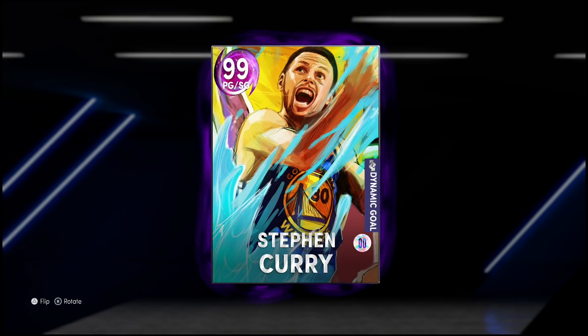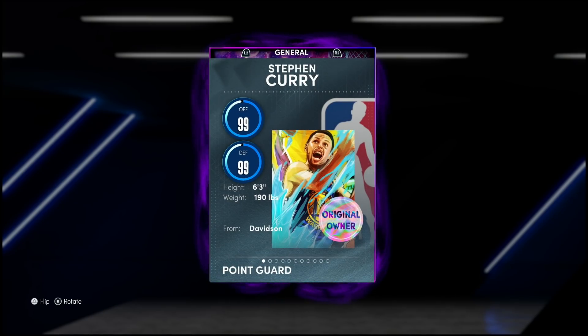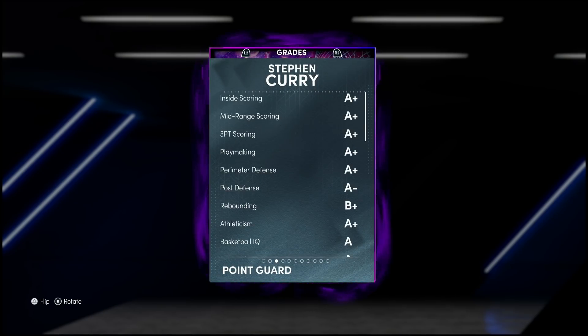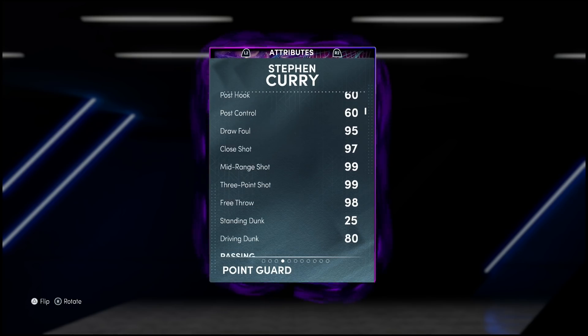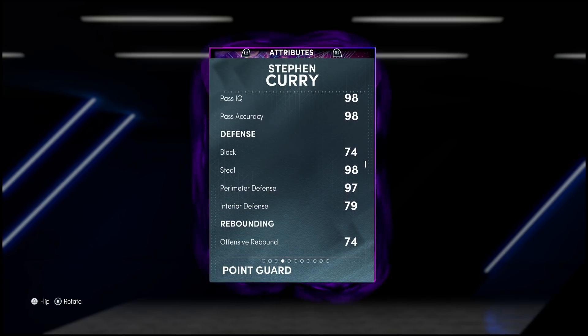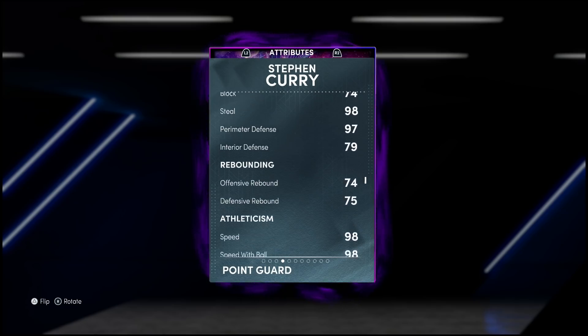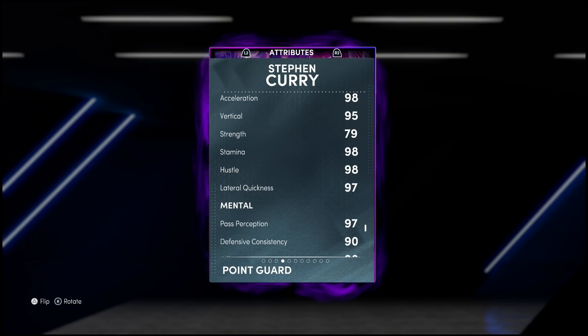If you guys want to see the Invincible as well, 2,500 likes on this video tells me I should go ahead and buy him. But today we're here to play around with the greatest shooter of all time. Here he is: 99 offense, 99 defense, standing at six foot three — which is gonna be a bit of a problem at this point in the year when everyone's a giant. 98 driving layup, 99 three-pointer and mid-range, 98 free throw, 80 driving dunk. Insane ball handling and passing.